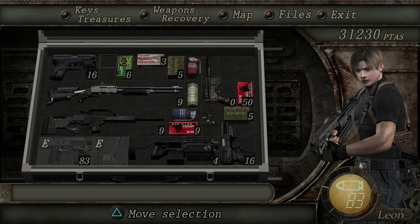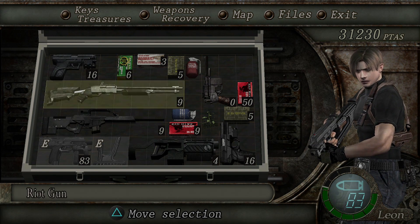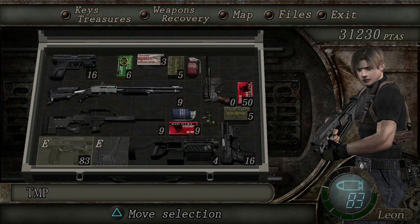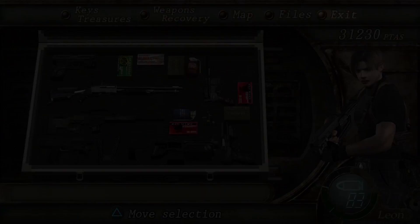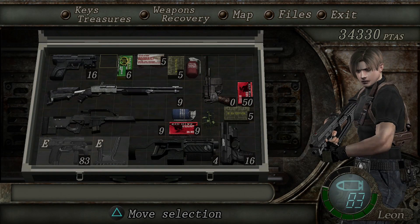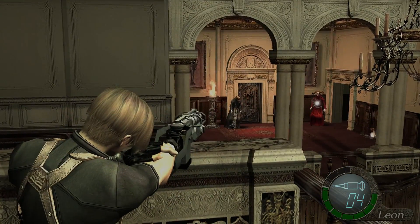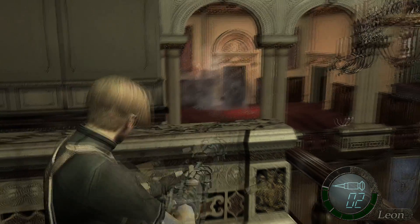You can also buy stuff from the vendor to heal yourself. Right here we've got the pistol, a shotgun, a sniper, a mine grenade, the submachine gun, and some kind of magnet pistol, incendiary rounds, and the rest is just ammo. They're all piled up — I think I should use a grenade. Oh I don't have one — wait, we've got dark grenades.